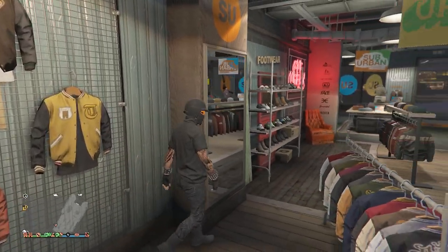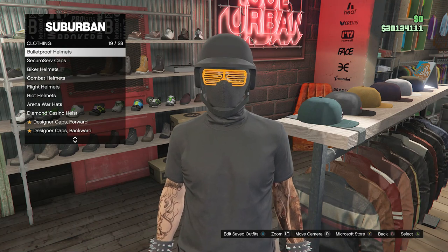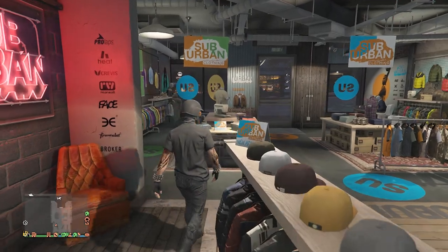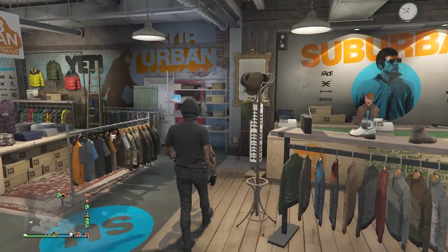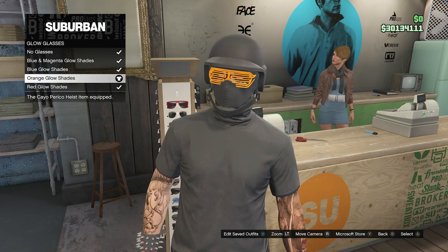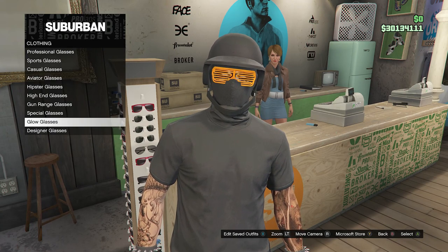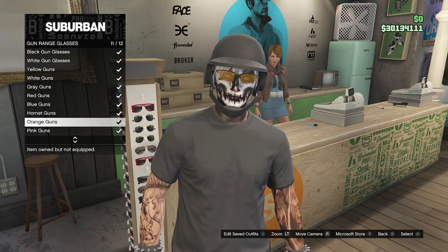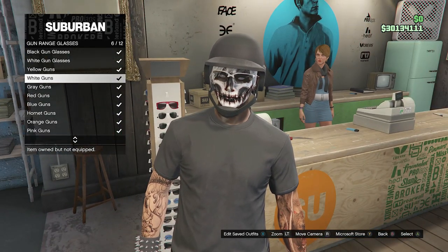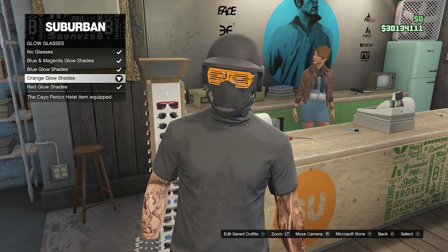Now that you have your accessories, back out and head over here to your hats, go to bulletproof helmets on slot 19, and equip the black bulletproof. After you do that, go over here to the glasses. You had to log in on a certain day to be able to get these. Go to glow glasses, and make sure you have the orange glow shades. If you don't have these, you can go to gun range glasses and equip the orange guns, which is pretty close, or the yellow guns. I'm using the orange glow shades.